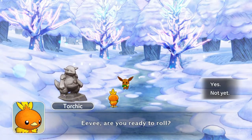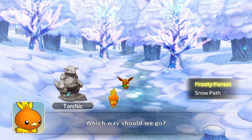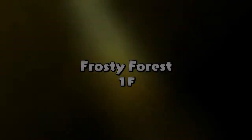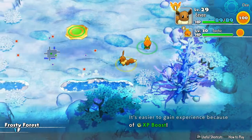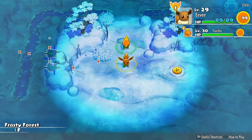Hopefully. Eevee, you ready to roll? Yes. Which way should we go? Frosty Forest. Alright, let's roll on out. It's freezing cold, but let's give it our best. Hopefully we'll have some ice types here that Torchic can really help us out with. Make this a lot easier. Alright, so far not too much. Unfortunately, if we have water types, that might make things a little bit difficult.